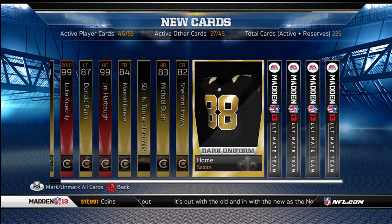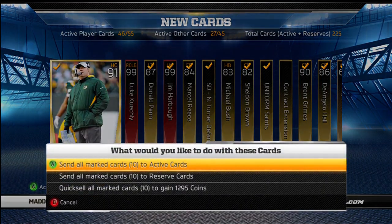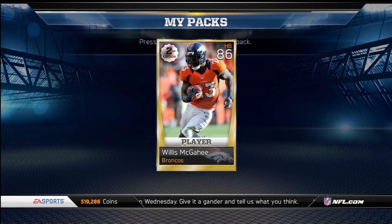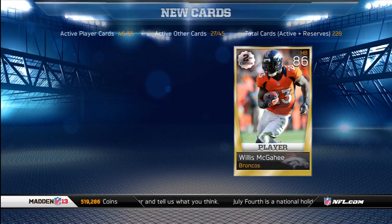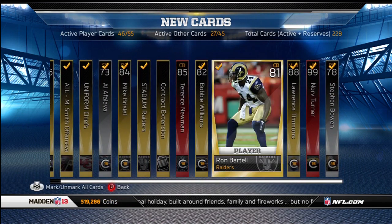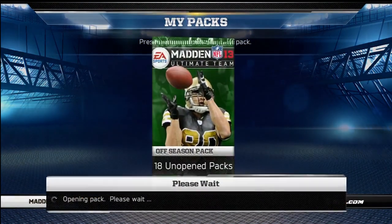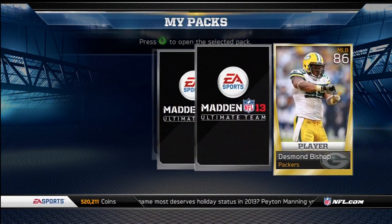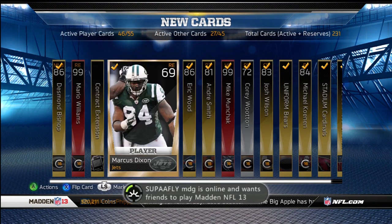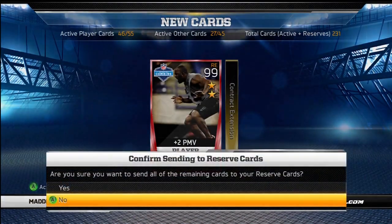There's Luke Kuechly, Michael Bush, Greg Salas. Discard those. Those are my reserves. Golden ticket Aaron Rodgers — I can feel it. Quick reveal time. Terrence Newman, Al Afalava or whatever the name is, Terrence Newman again. Discard the rest, send those to my reserves. So I'm only about 160 off of making all my coins back. Those legendary packs were free, so I'm not too worried. As long as I get all my coins back. Pulled Mario Williams, so worth quick revealing on accident. Corey Wooten, discard those, send that to my reserves.